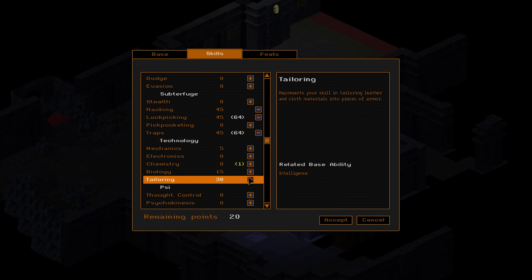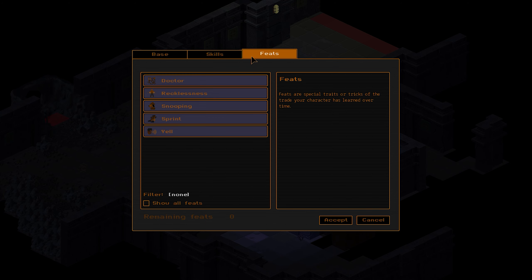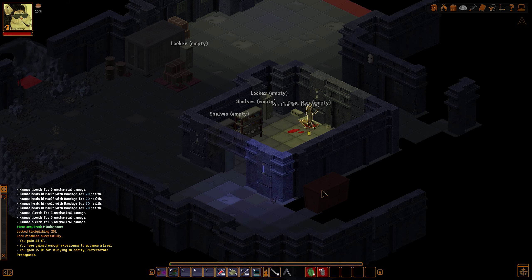There are people on the lower levels of the compound. Some raiders held them hostage and I helped them. Well done. Now you got the key card I asked. He doesn't care. Go to the work. Let's give it a try. Cutscene time!